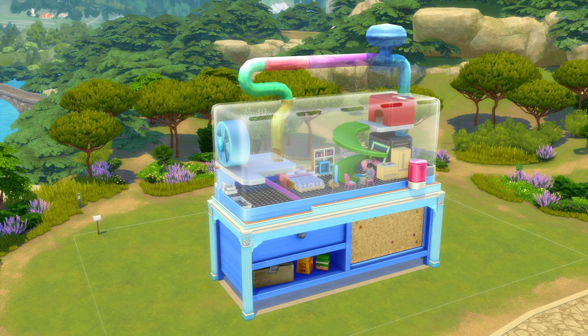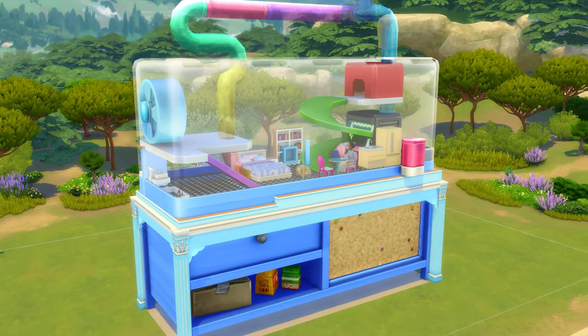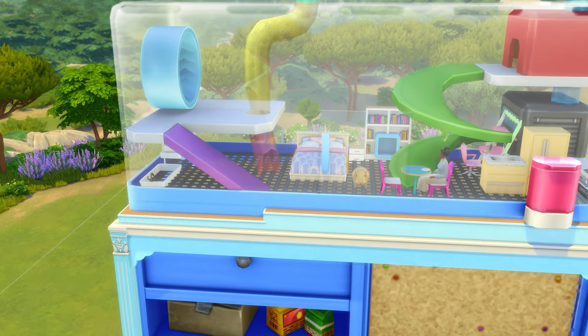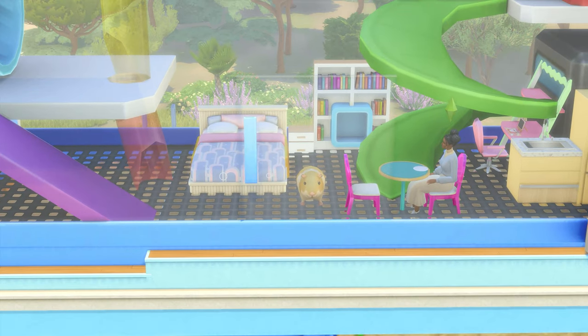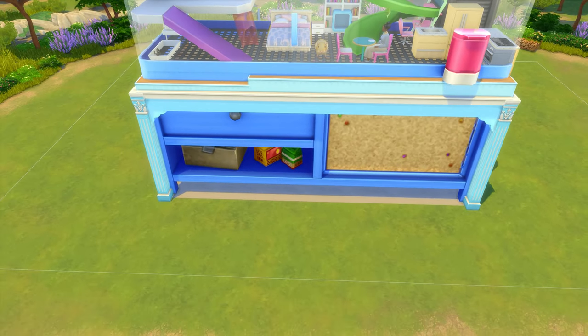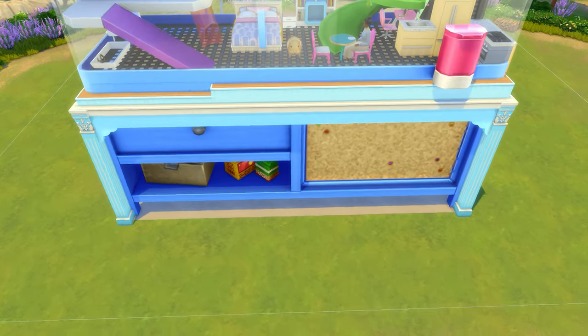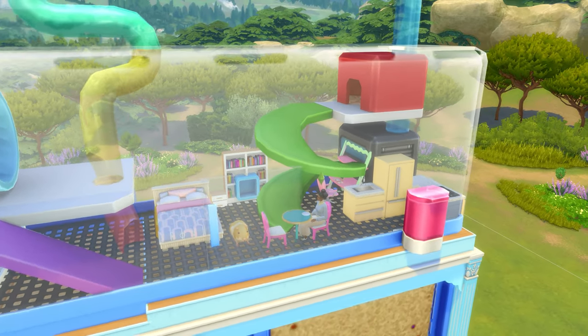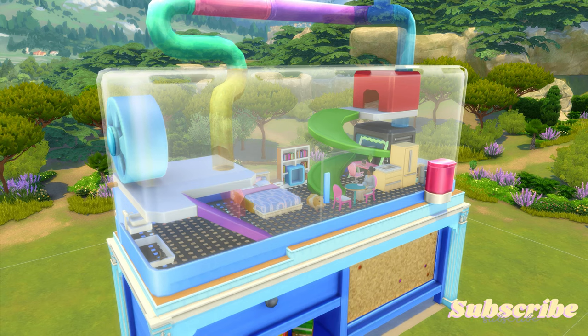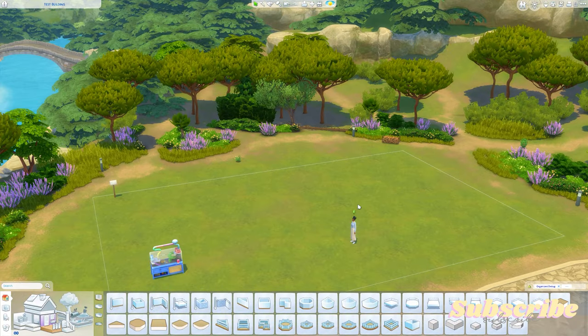So I'm going to show you how to create this functional space for your sims as well as the little hamster. Don't forget you do need to feed and water and clean the cage — you can do that from the normal floor height. You'd have to get a sim to come down and click on it. You don't exactly want a dead hamster with your sim living in the cage.